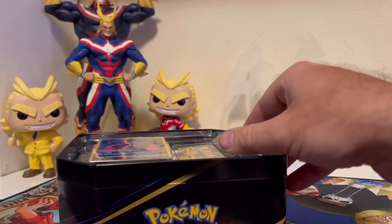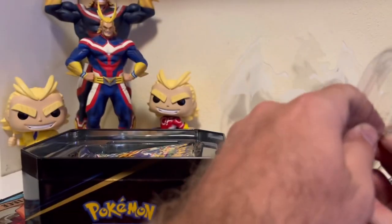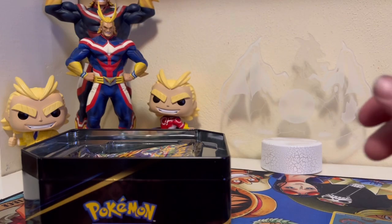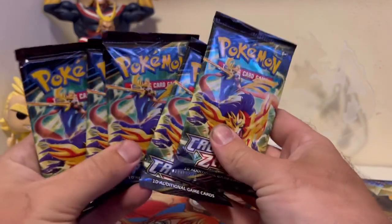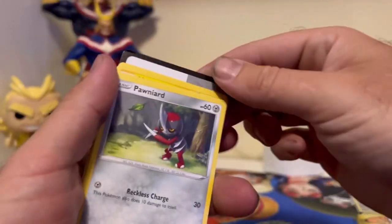Alright, let me get this bad boy open. Another reason why I purchased this tin is because I really like this promo art — this Galarian Moltres is awesome. There's the code card. I'm still looking for the Charizard EX, and I haven't really opened a lot of Crown Zenith, so I think this would be a good time to do that. Here's the card I really wanted — this Galarian Moltres is just epic.